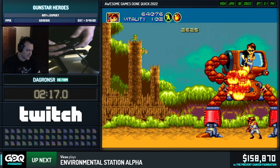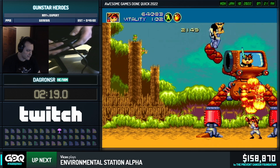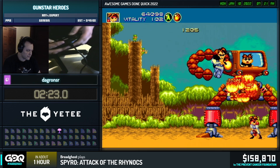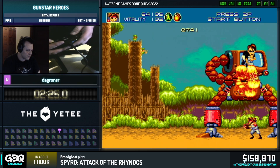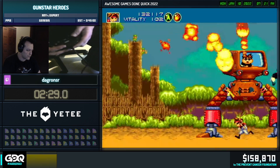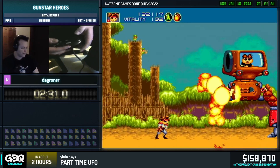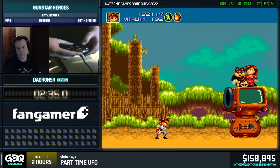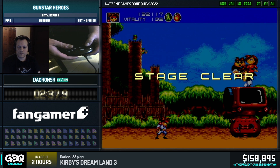Here you see the boss shooting little laser projectors at the main character. So with the flame chaser, we can just get rid of the projectors and just damage the boss from below. And that's it — that's where flame chaser or lightsaber comes in handy. That's a stage clear.